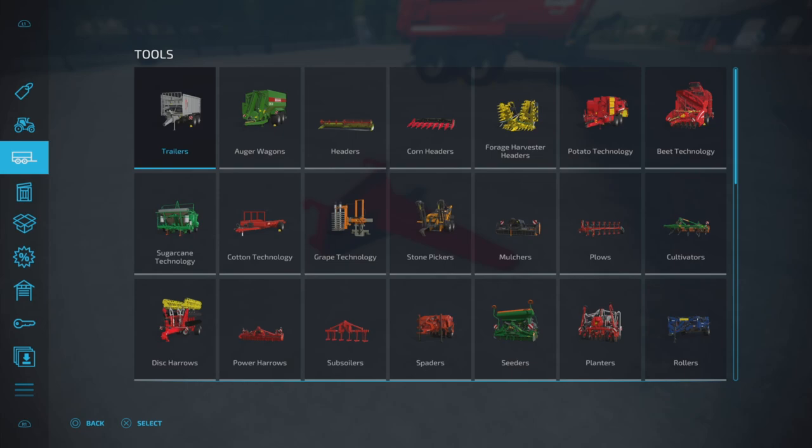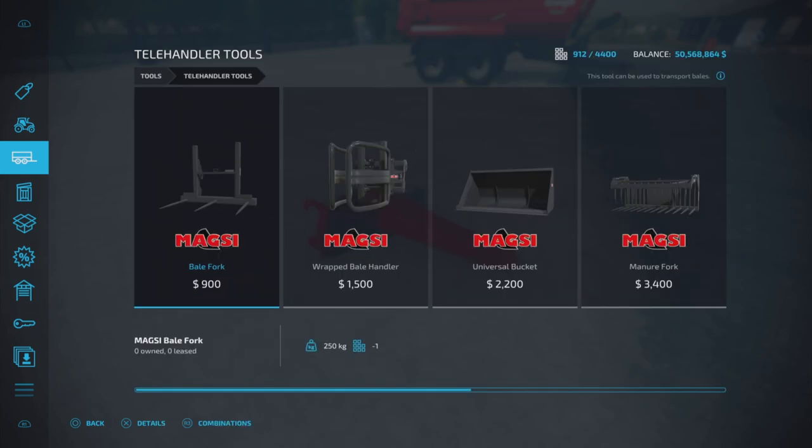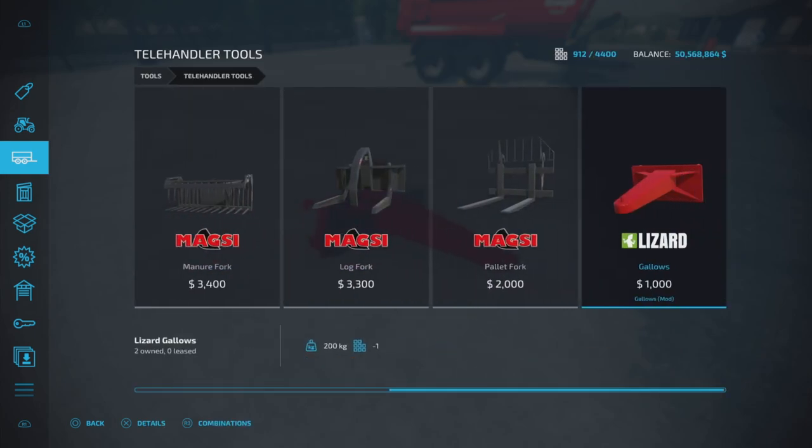So first of all, where do we find it? We'll actually find it under Trailers and Telehandler Tools — not under Miscellaneous as the category says in the mod hub. Telehandler Tools, and there it is: the Gallows. A thousand dollars, one slot.